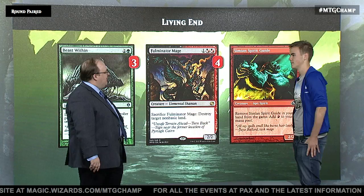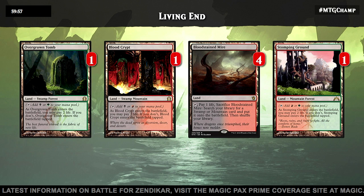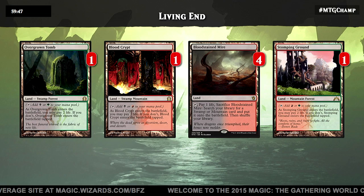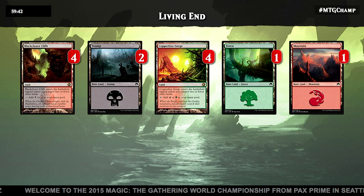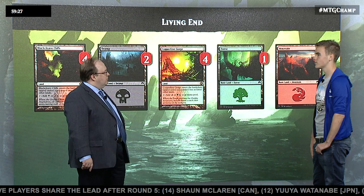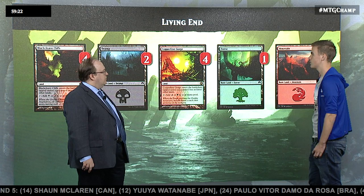Let's look at the mana. It's your everyday Modern fetch land mana base — a little fewer fetch lands and shock lands. Bloodstained Mire, one each of Stomping Ground, Blood Crypt, and Overgrown Tomb. Relatively straightforward, just reliably gets you the colors you need. You also have Blackcleave Cliffs and Copperline Gorge. You don't need more than three mana for anything specific unless you're hard-casting giant monsters, but it's pain-free. It feels really good to just play untapped dual lands in this format without taking a million damage.